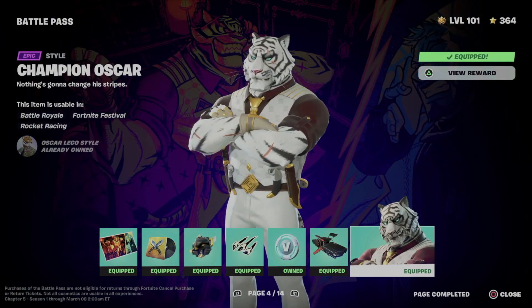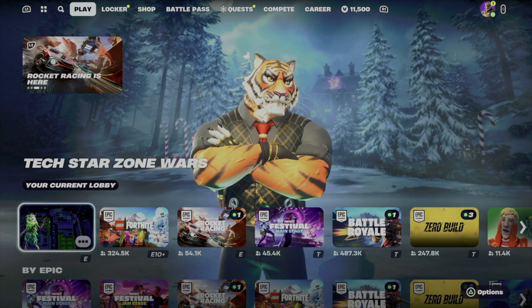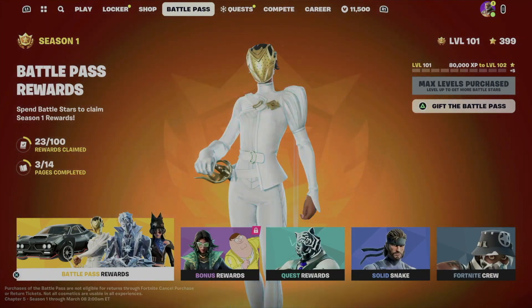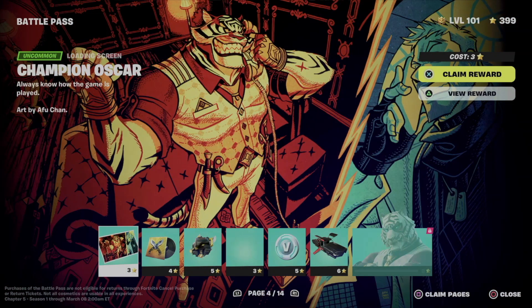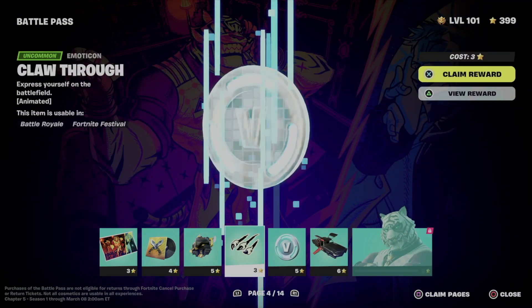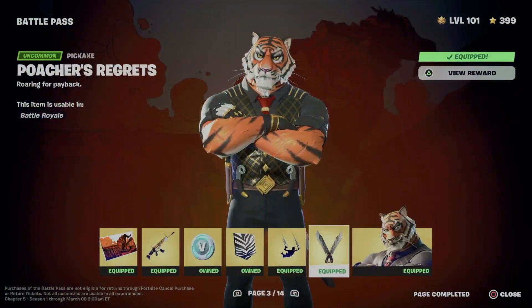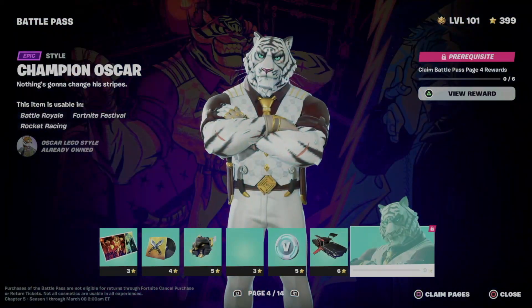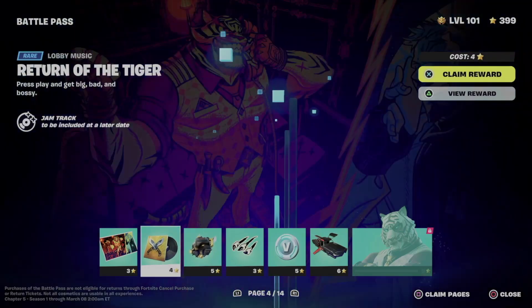Hey guys, in today's video I'm taking a look at your battle pass, so let's get started. Just go into your fourth tab where it says battle pass, take a look at your battle pass rewards. From here you're going to see all of this. Page number four means that you already claimed everything; page number three that way you get it unlocked, and to unlock this, for example, means you need to claim a few of these.